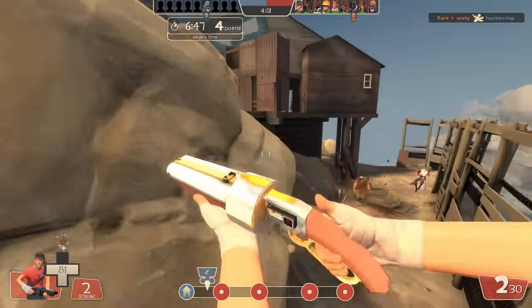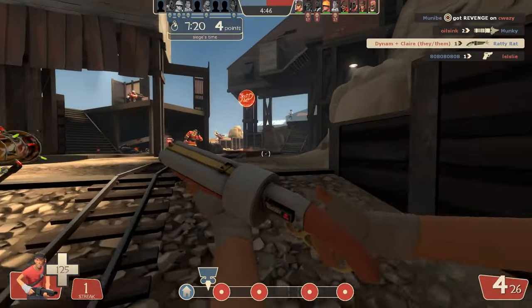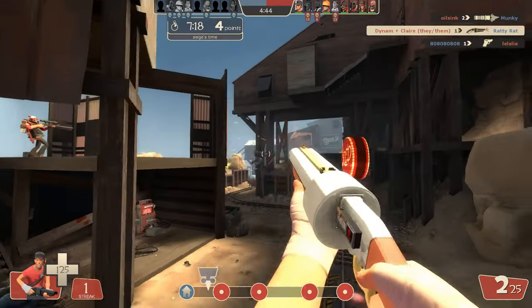These are the basics of Highlander Scout in under two minutes. Scout's general gameplay involves getting close to his opponents, dispatching them quickly while also using his movement to take as little damage as possible.